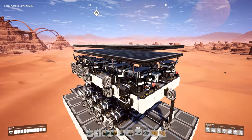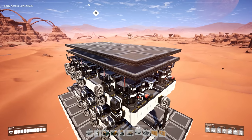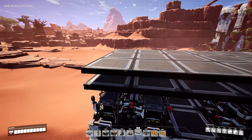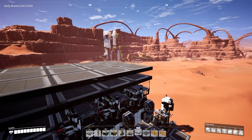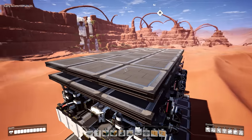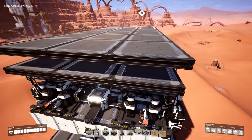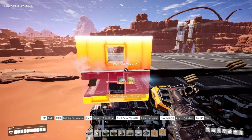We're ready to go ahead and get started building our constructors for the iron screws. For the screws, we're going to need six constructors, and the easiest way to do it is to just go ahead and build them along a singular side. Because we're going to have an excess amount of screws coming out that will bottleneck if we use a 120 belt speed, we're going to need to divide it up similar to what we did with the iron ingots below for the iron plates. So we're going to go ahead and get our conveyor wall set up over on the side here.